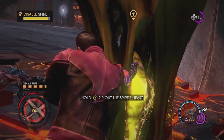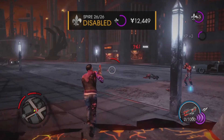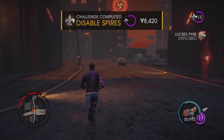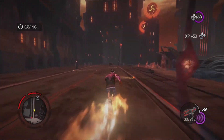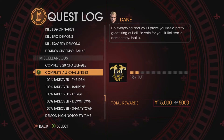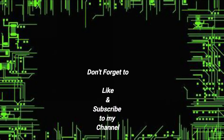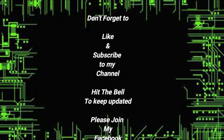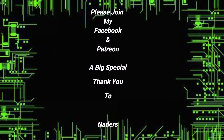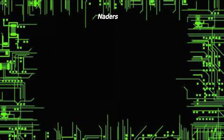And here we go — 26 disabled. There's our challenge complete: Disable Spires. If we go to the quest log and go to completed, we will see number 18! I'll see you next time!